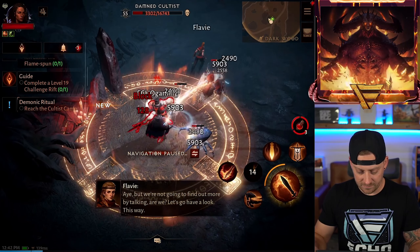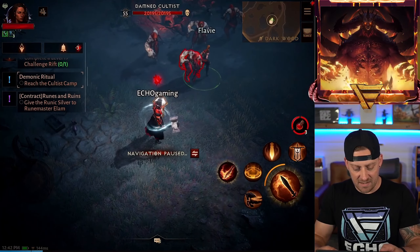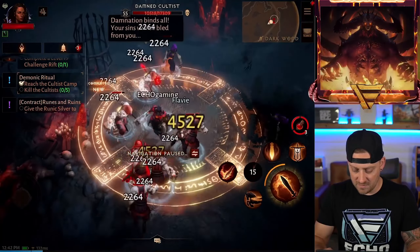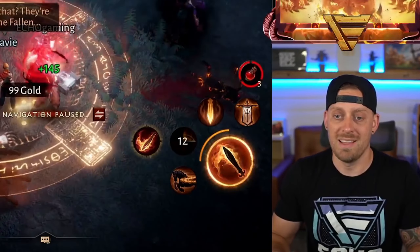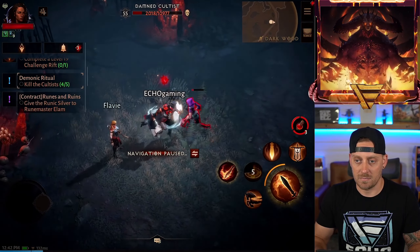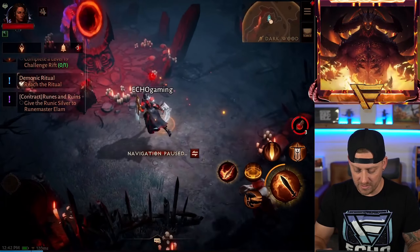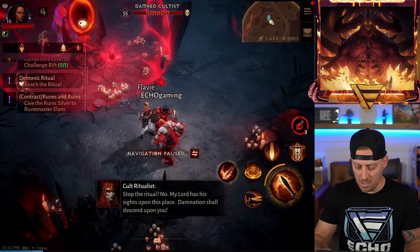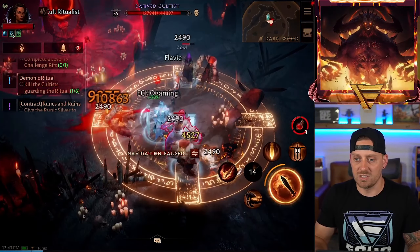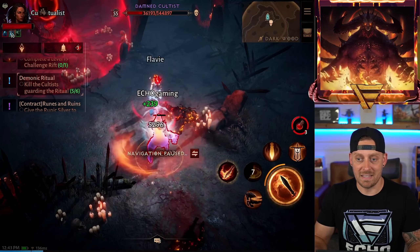Looks like we got to get these guys out of the way. Do I have to follow Flavvy somewhere? Do we just get a side mission? The cultist camp — let's go there. Come on, Flavvy, let's go. He's making me kill all these guys. You never know — maybe I'll get lucky with one of them. You can get a legendary out of a bone pile if you're lucky enough. There we go — take that down. Oh yes! What is this? I don't know that I've ever done this before — we may have found a gem here. It may be something that I am not strong enough to do.